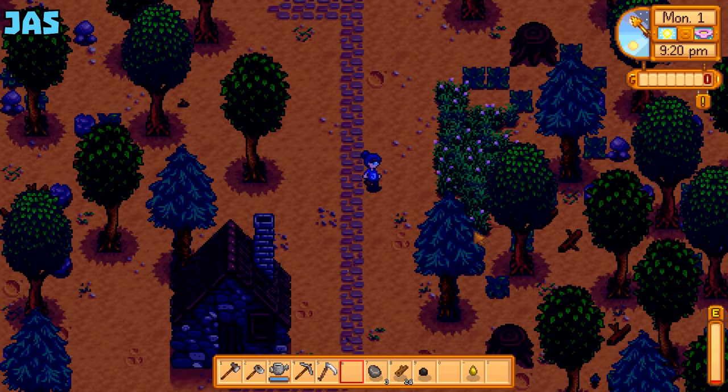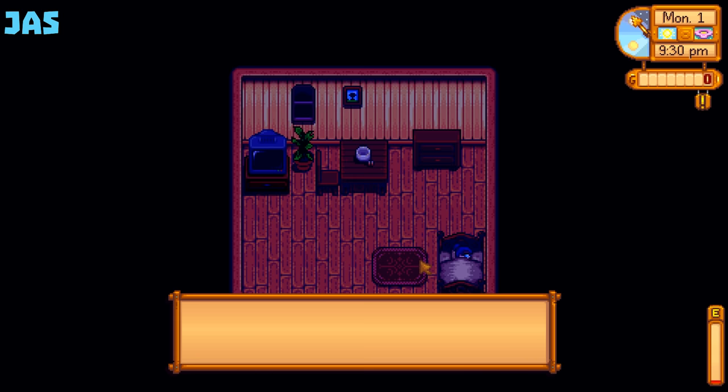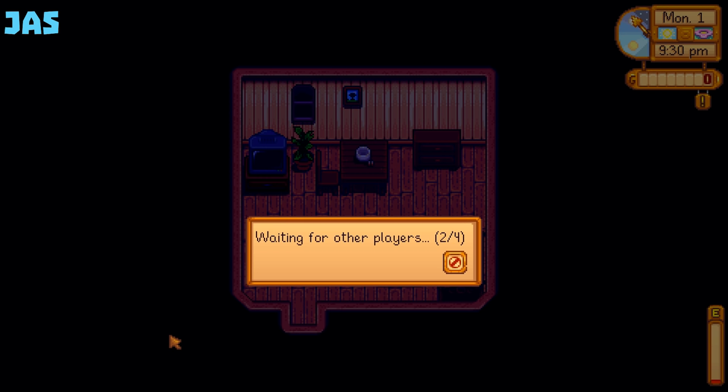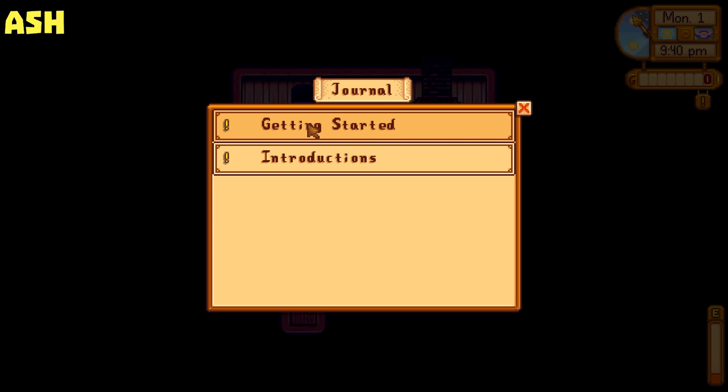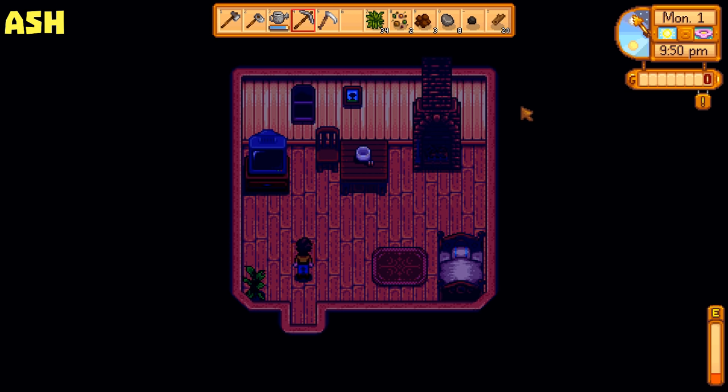Y'all let me know when you're ready to go to bed and start up the next day. I have no energy so let's do it. Also, I didn't tell you guys about the journal — if you hit F, you pull up your journal, and that shows you all your current active quests. You can get money and things from quests. Alright, I'm going to go get in bed. Night boys. Waiting for other players.